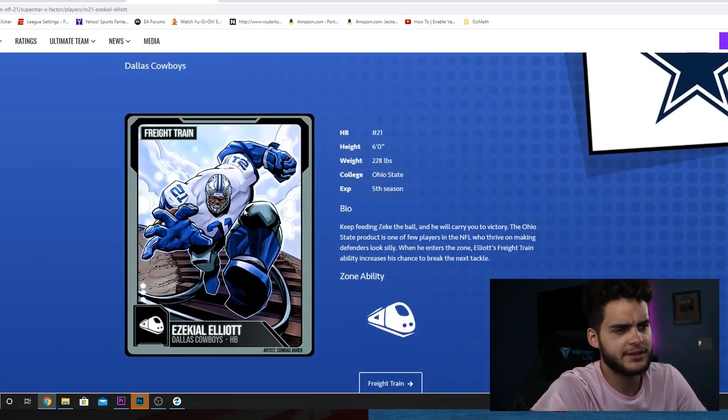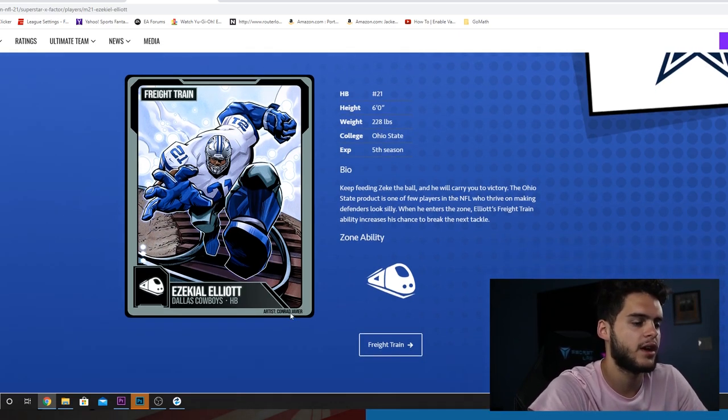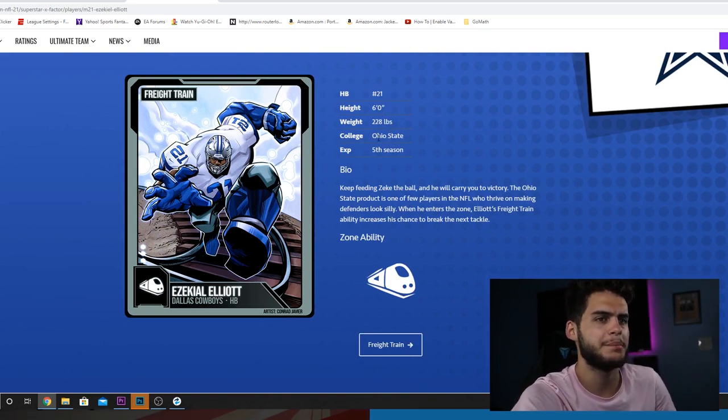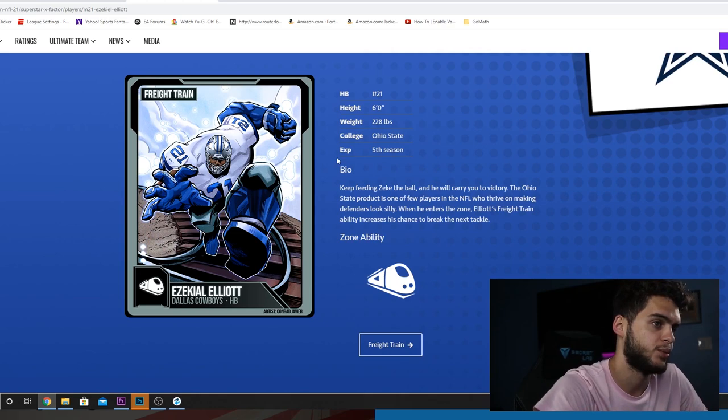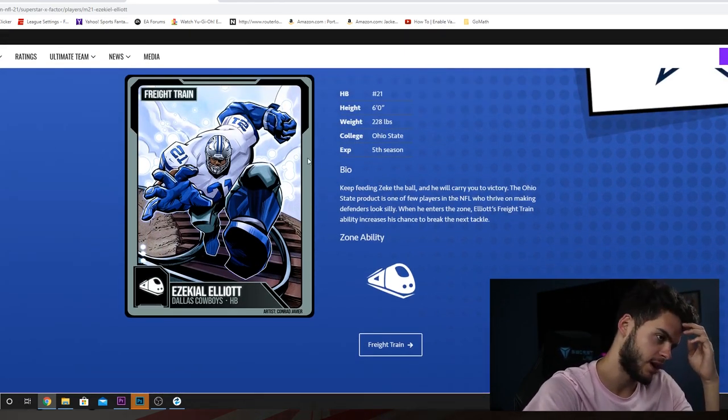So, Zeke — I'm not going to read it again because it's obviously the same thing, but I'll read the bio. Keep beating Zeke the ball, and he will carry to victory. The Ohio State product is one of the few players in the NFL who thrive on making defenders look silly. When he enters the zone, Elliott's Freight Train ability increases his chance to break the next tackle. Same card art — I guess it was just based on whatever their X-Factor is. Shout out to Conrad Javier for making this again. Ohio State, six feet tall, number 21. He's like a mid-sized running back. Not too tall, not too tiny. I mean, six feet for a running back, honestly, is a good height, because some running backs would be way smaller, like Tariq Cohen.